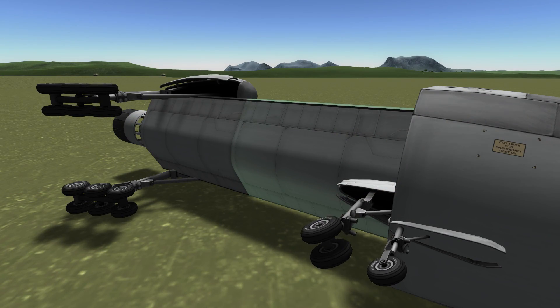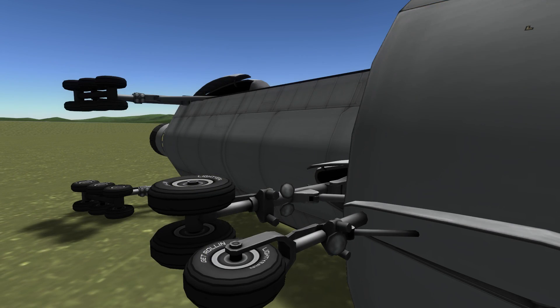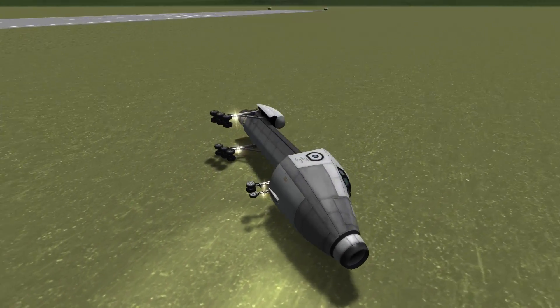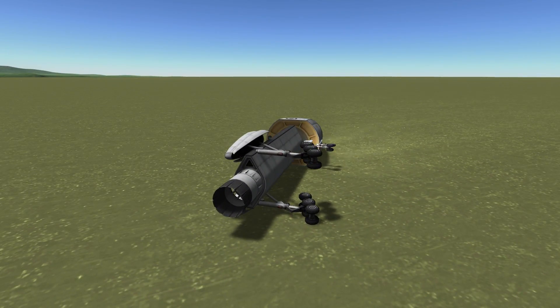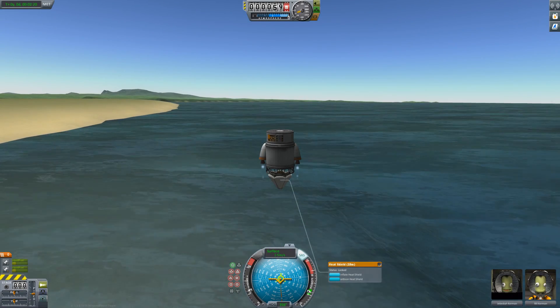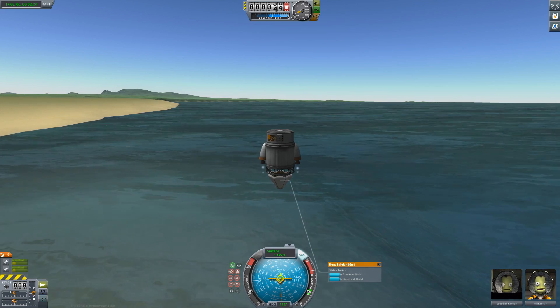We also got some kind of accident, but look at those wheels steering - happy all the way! Another nice new feature: the landing gears now have lights. Okay, one of the things I was most looking forward to was the inflatable heat shield.